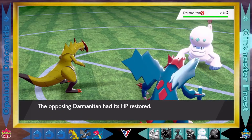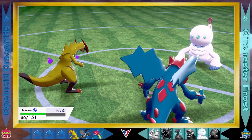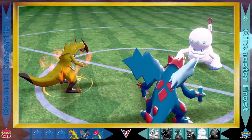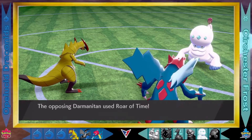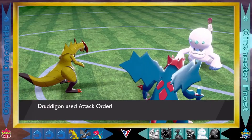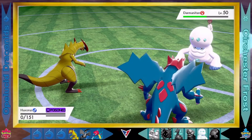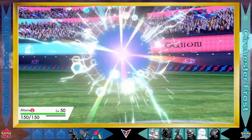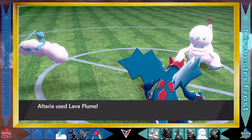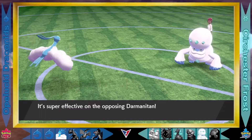Darmenitan needs to capitalize on its 140 attack stat, but is yet to do so as Druddigon goes with the Sand Attack, lowering Darmenitan's accuracy. This will allow the Opelucid Draconids to chip away — there's only one Pokemon left for the Surchester Frost, whereas the Opelucid Draconids have only lost one Pokemon. Hone Claws from Haxorus boosts its attack and accuracy. Darmenitan goes for the Relic Song — super effective on Haxorus — but Haxorus holds on thanks to that low special attack stat. An Attack Order onto Darmenitan from Druddigon — good hit. And the poisoning takes out Haxorus; Haxorus is eliminated. Darmenitan has a tall task ahead as Altaria comes out with that Cloud Nine ability — no weather effects on the field. Darmenitan has to recharge as Altaria goes with a super effective Lava Plume, taking out its own teammate Druddigon, but also taking out Darmenitan — and getting the victory for the Opelucid Draconids!